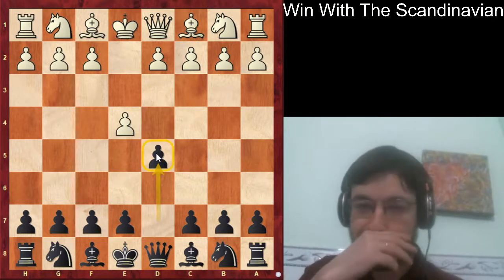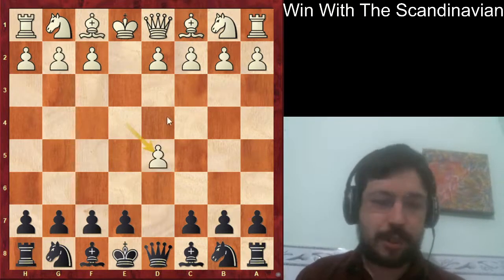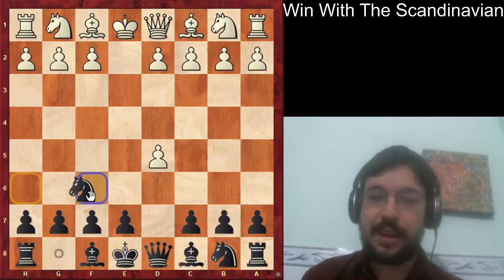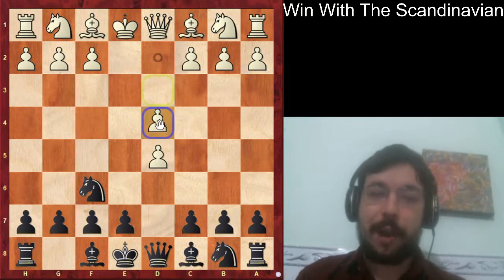So it's the Scandinavian with d5 - it's quite a popular opening at club level and in online chess because we can kind of force a particular type of position on the board and it's fairly easy to play. With the move knight f6, black plays it in a very spicy fashion.